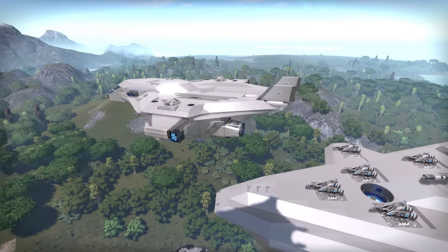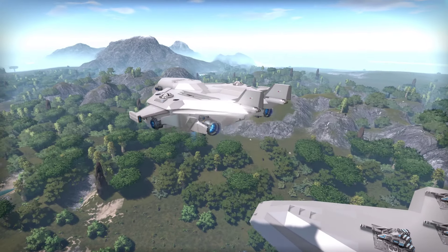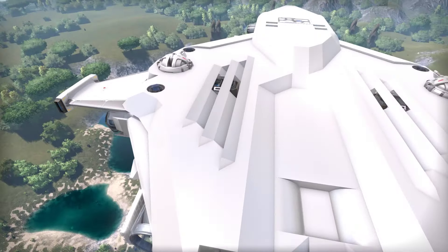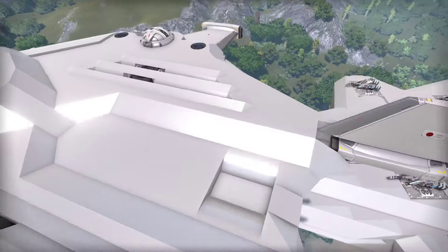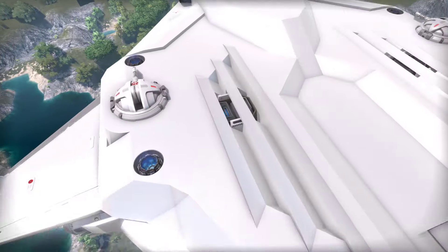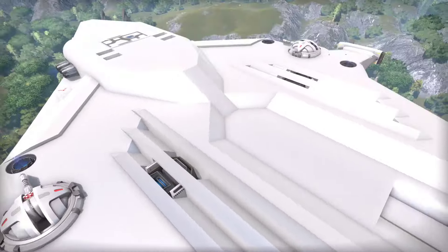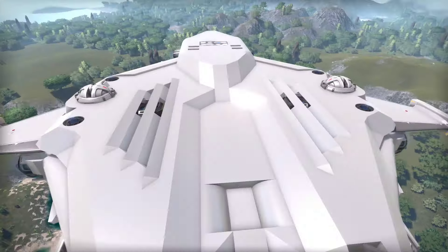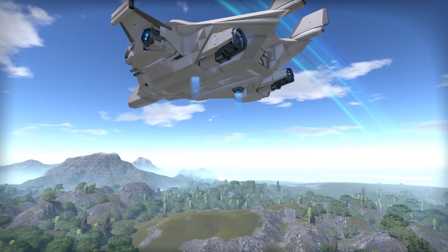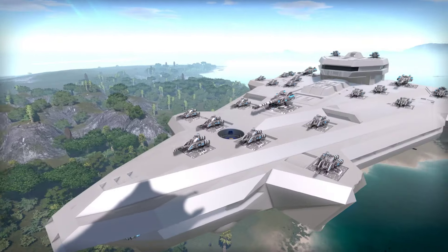It looks the way I wanted it to look, more or less, so I'm fairly happy with it. More detail could probably be added — it's pretty light on detail on the top side right now. But you can kind of see the lift thrusters peeking through these kind of weird grates. That is one of the two creations I've been working on.